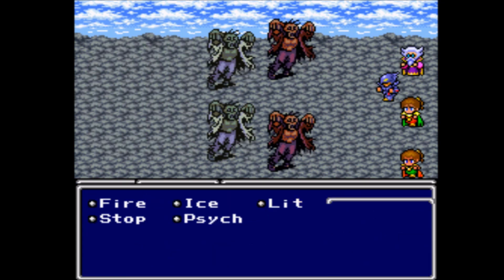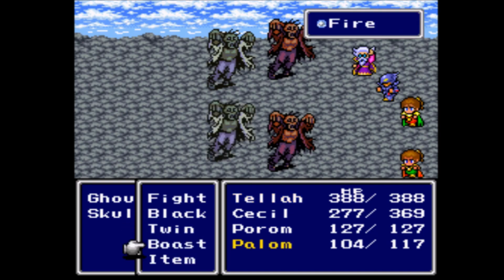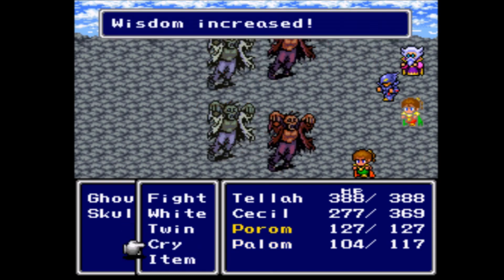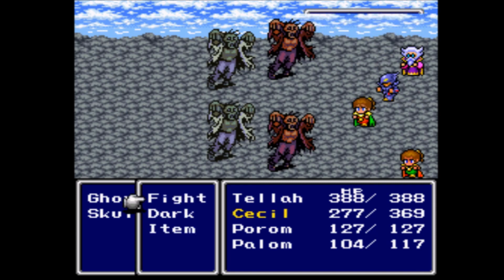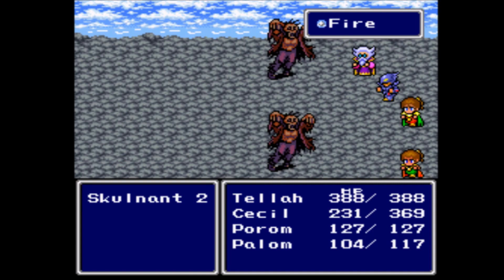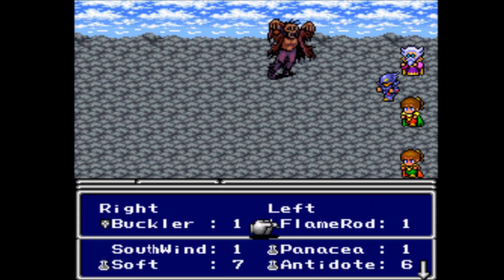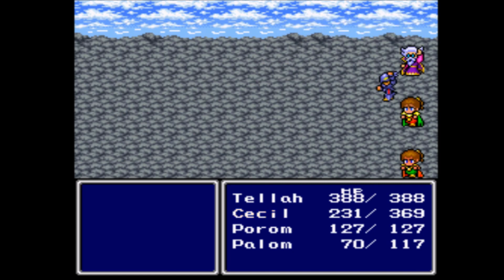Let's see if Dark goes through with these guys — not half bad, actually. Let's talk about Boast: Boast will increase Palom's magical power, so we'll go ahead and try that. Cry basically makes the enemies feel bad for you, and they might have a chance of running away — so it's completely useless. But those are some skills you can use with your Twins. You could cast Twin Magic, which is ultra-powerful, but it does use both of the Twins' turns. So that's something you might want to try, but I'm not really a fan of it.